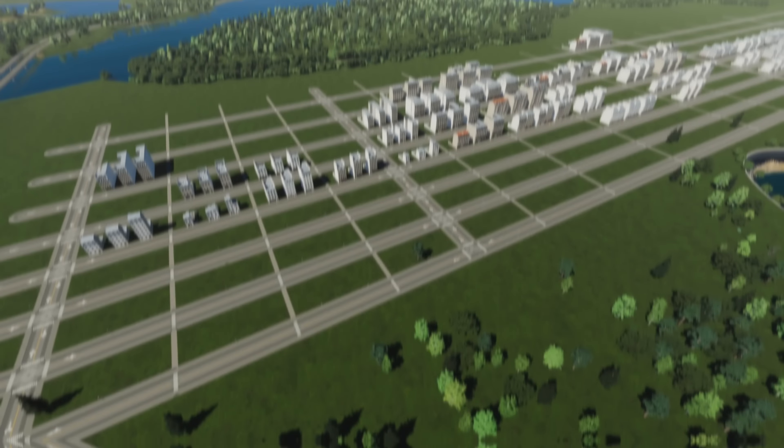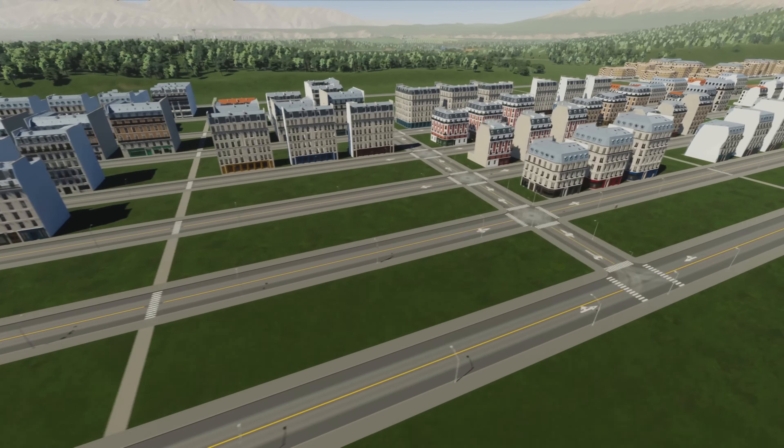These assets were created by a team of talented and well-known creators including Jez, Grunny, Drenable, and Revo. The pack covers a wide range of asset types, including row homes, medium-density housing, low-rent housing, mixed-use buildings, high-density offices, signature buildings, and a wide variety of city service buildings.